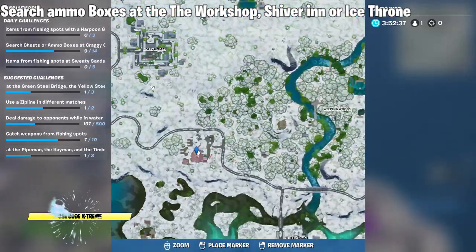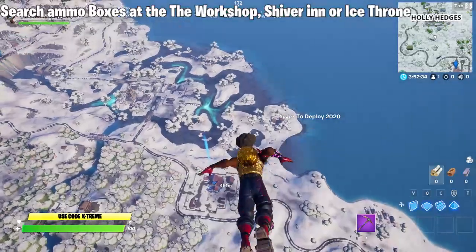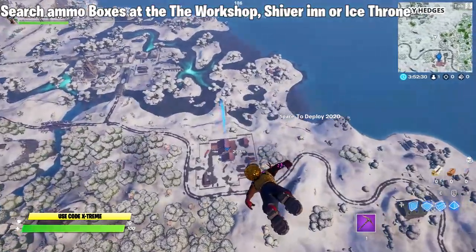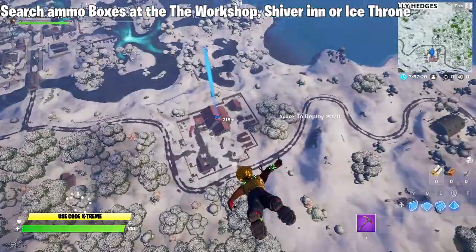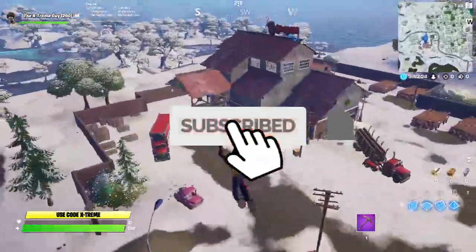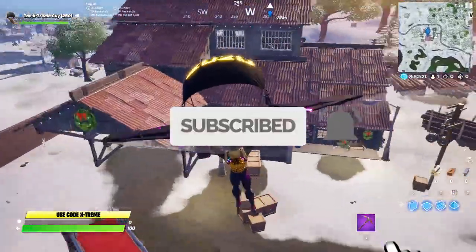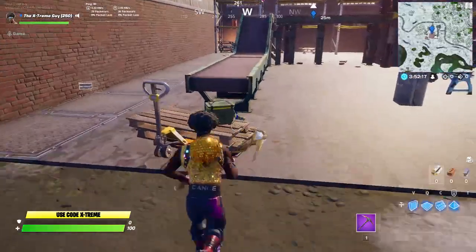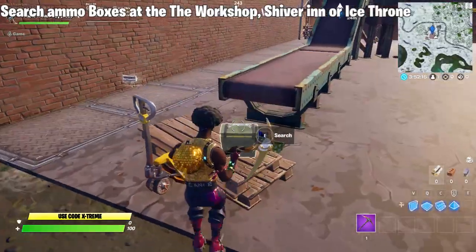Let's go ahead and visit our first location, which is right over here — this is called the Workshop. I know a lot of you guys are aware of this one, so let's go ahead and search some ammo boxes over there. In the meantime, you can go ahead and subscribe to the channel and press the bell icon to turn on post notifications so you never miss these challenge guides.